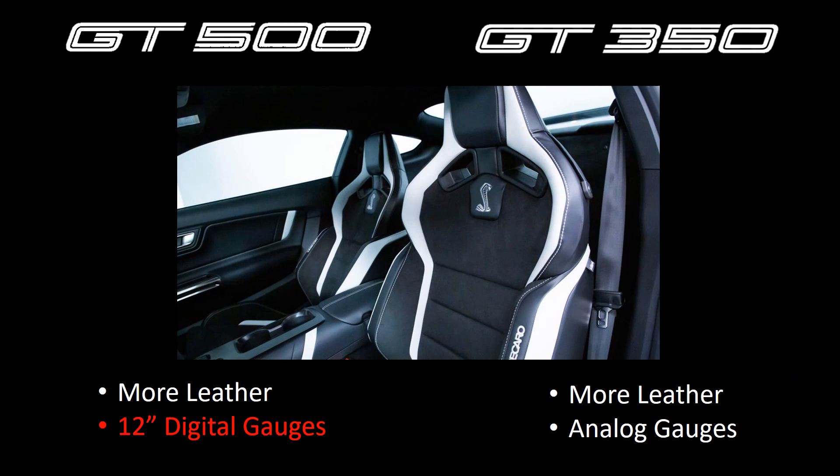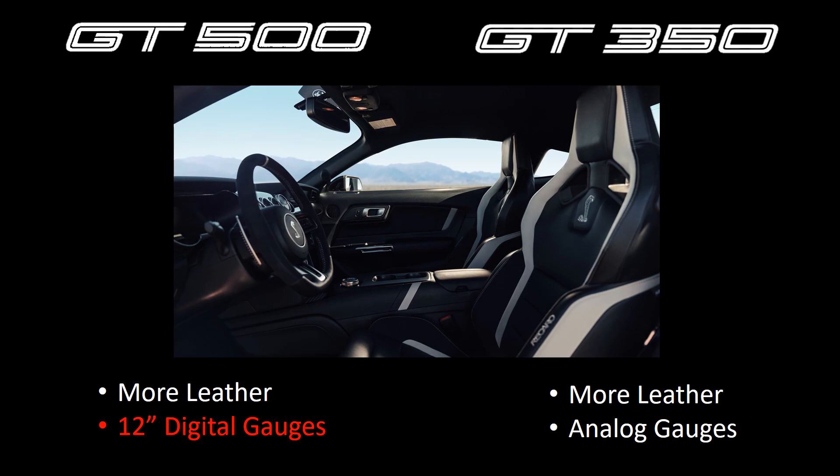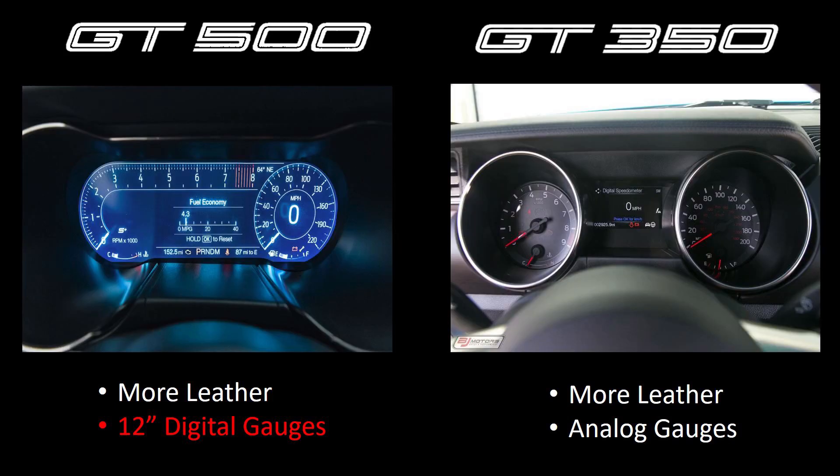Next, moving into the interior. Ford has done a good job keeping the interior refreshed as far as surfaces and technology for these GT-level cars. The GT350 got a little bit of an upgrade for 2019, and the interior is actually very similar to the GT500. The GT500 and the GT350 both get more leather and more carbon fiber optional. However, the main difference is that the GT500 comes with 12-inch digital gauges while the GT350 still comes with analog gauges. It's a personal preference — one is more technology-oriented, one is more traditional.